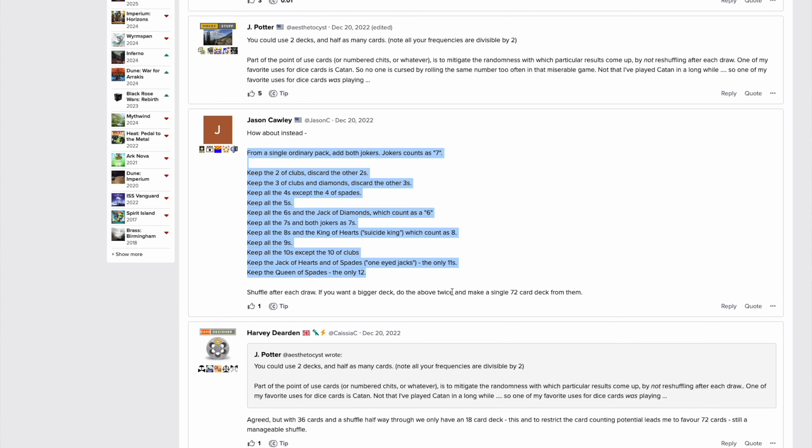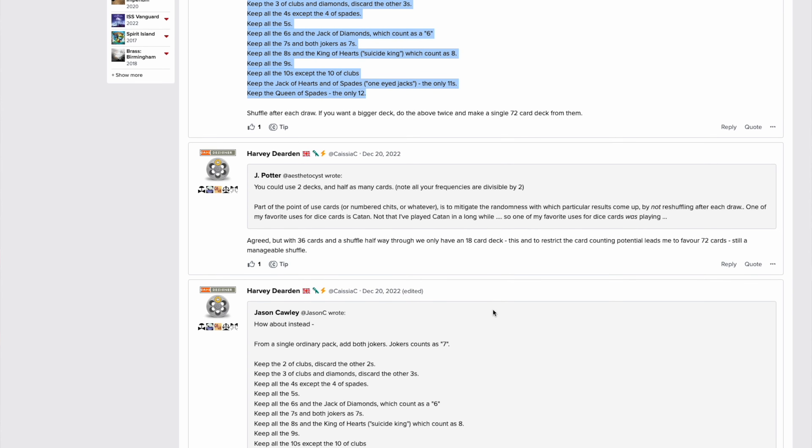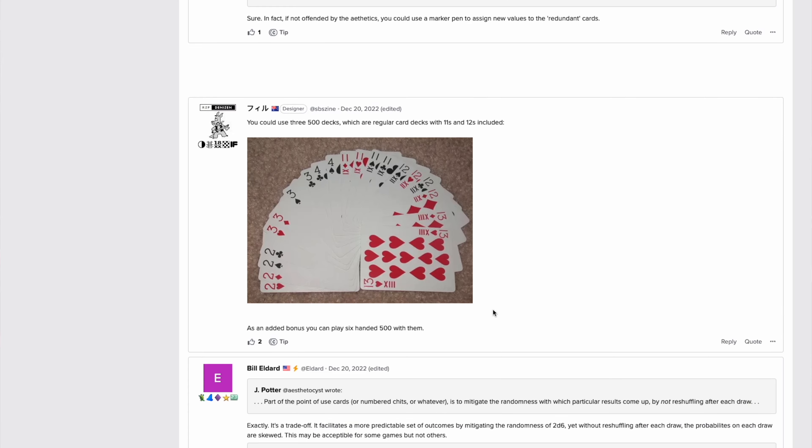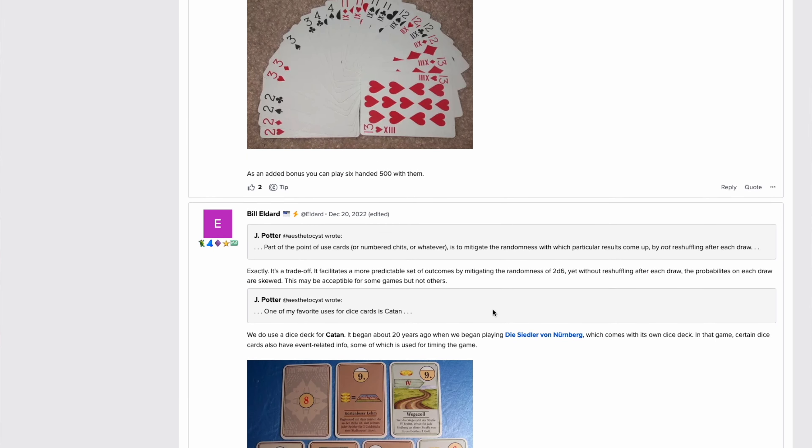Check out the Board Game Geek thread on how to make your own, linked in the description. But know that if you are going to do this, it may affect your chosen strategy slightly because you know for a fact that certain numbers are going to come out. So on with some more general tips on how to win Catan.